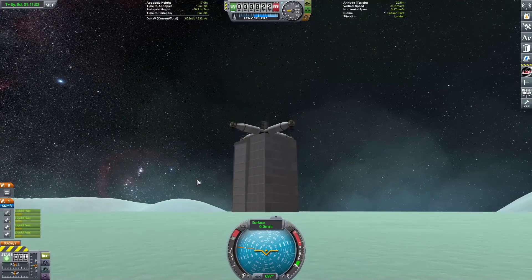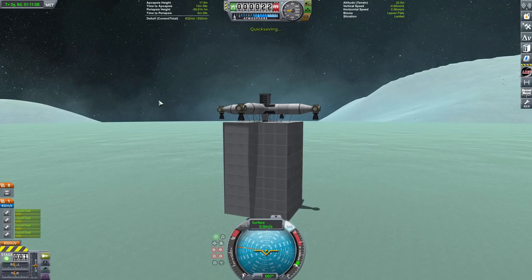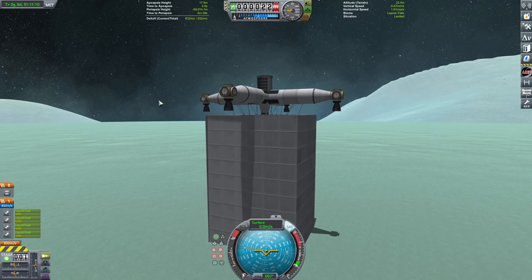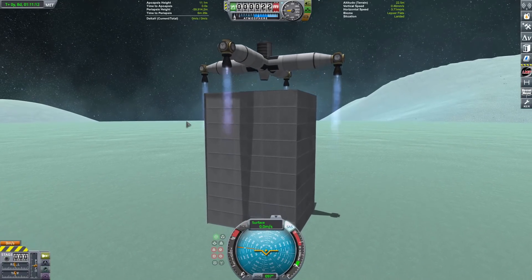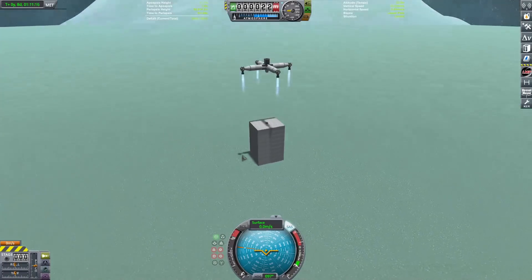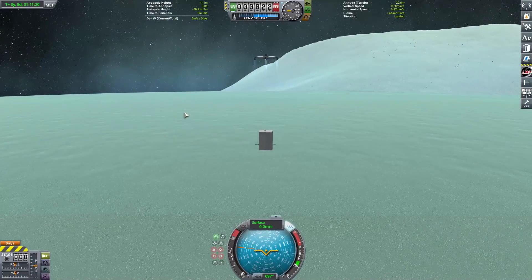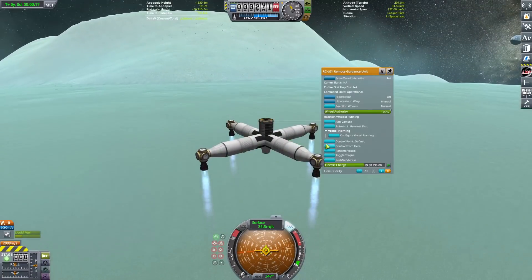Either way, after some nice views, we can get ready to detach the Skycrane. Normally you just crash it, but I'm going to bring it back to Kerbin because I actually have enough delta-V left in the thing. There it goes - detached as it slowly, gracefully flies away. Bye-bye Skycrane. We will miss you, even though we're about to switch to you in about three, two, one - there we go.